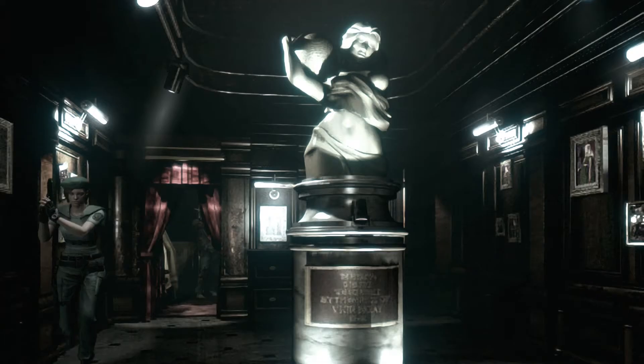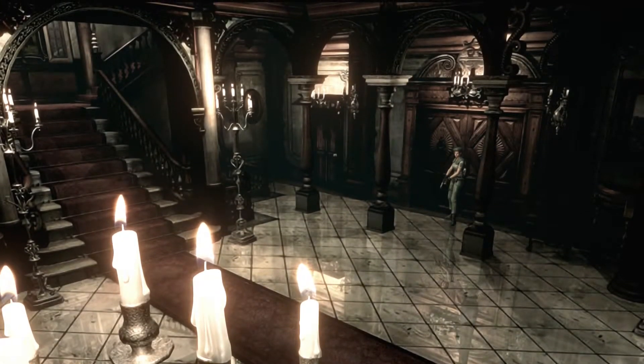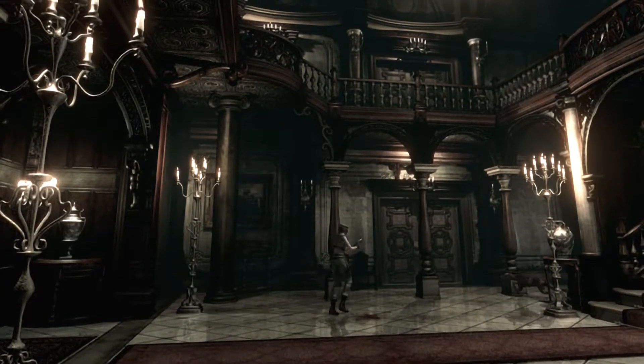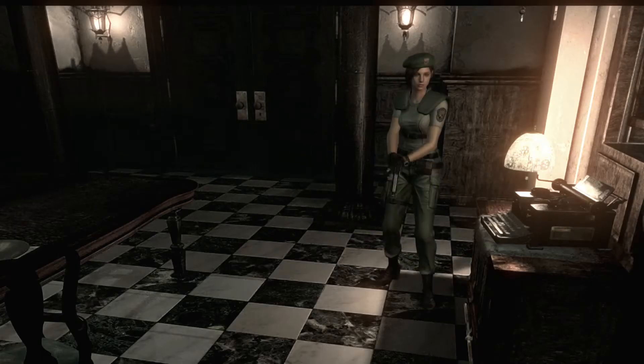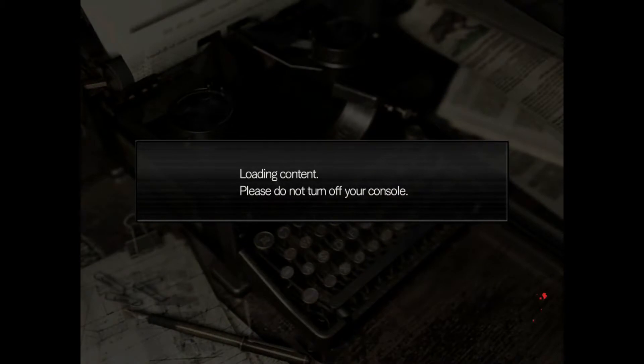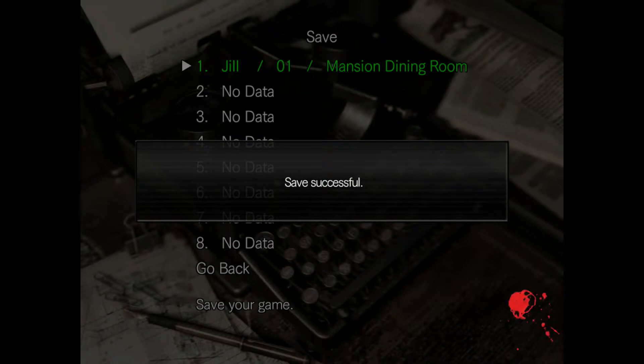Where am I going? Oh my god, these controls. Okay, forward — there we go. Let's leave. Zombies — there's a dog in this room. Run run run through that door! Hello puppy — I can knife the dog. Maybe. Do you want to save? It's an old typewriter. Ink ribbons can be purchased for 400 Microsoft Points — geez. Save successful! There we go.